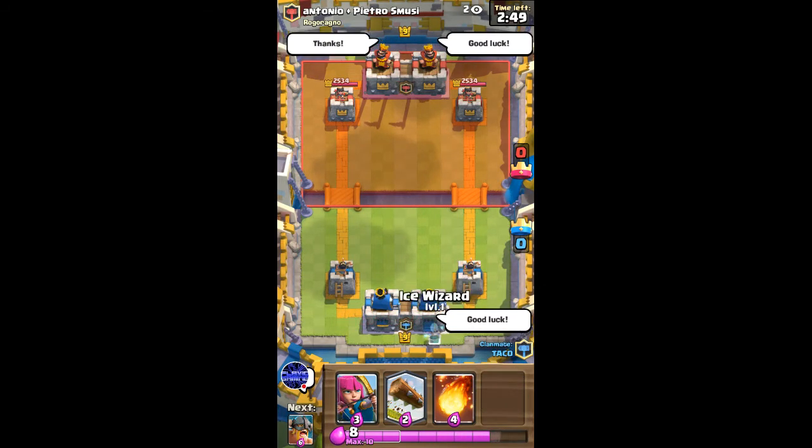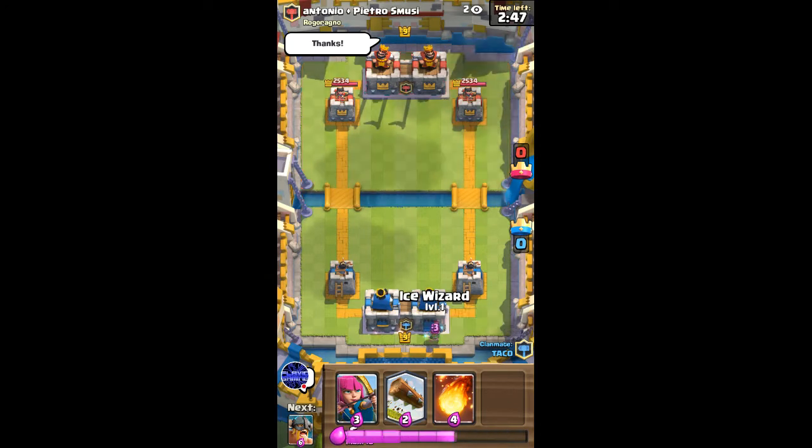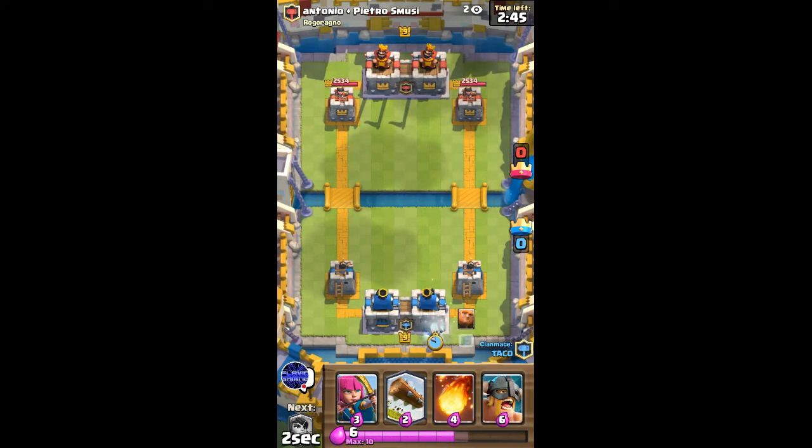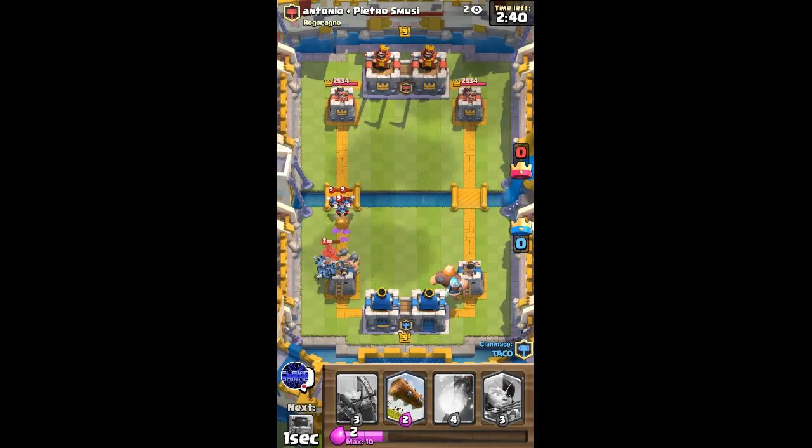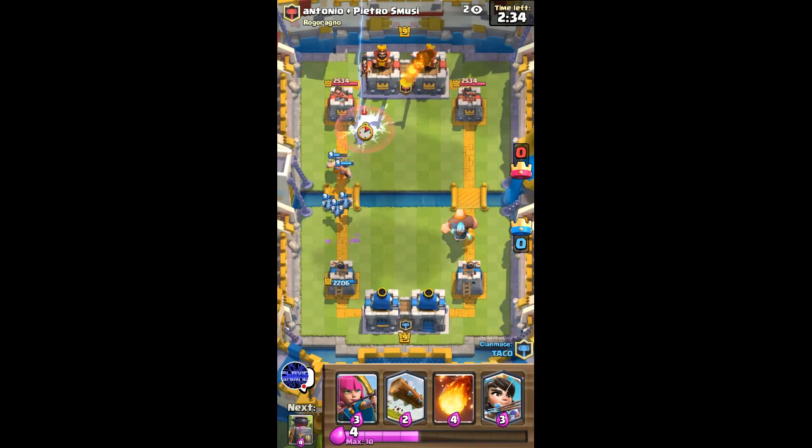I'm going to start off with an Ice Wizard here. He's going to go Hog, so I'm going to go with my Elite Barbs. And my teammate is going to zap. That was a pretty good zap — otherwise the Fire Spirits would have done a lot of damage to my Elite Barbs.